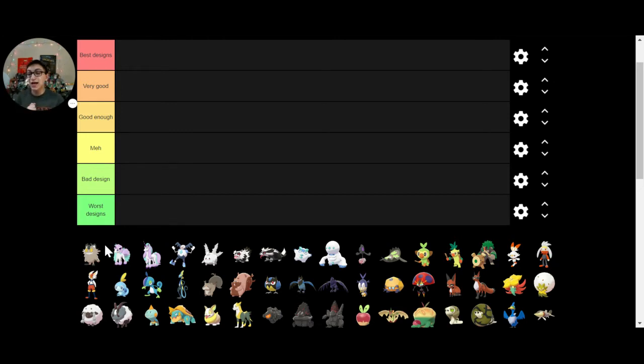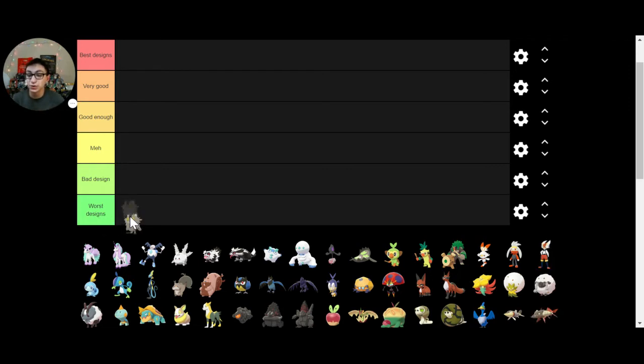So the first thing we have is Galarian Meowth, and automatically I'm going to put this in the worst designs. It's never happened where we have the worst designs right off the bat, but I don't like Galarian Meowth. It looks strange. I really like the story behind it — it's a Viking — but if you look at it from behind, there's no fur, because that whole thing is a beard. And it's weird, and it's creepy, and it makes me feel gross. So Galarian Meowth goes in the worst designs.